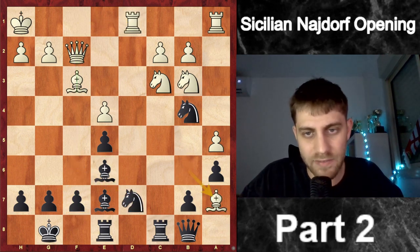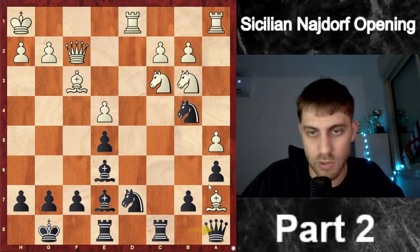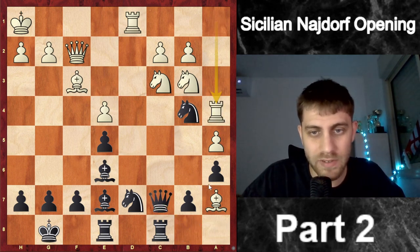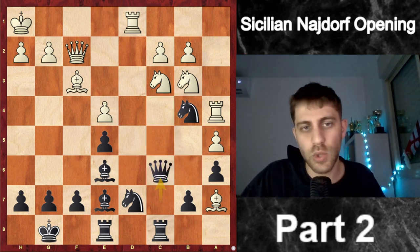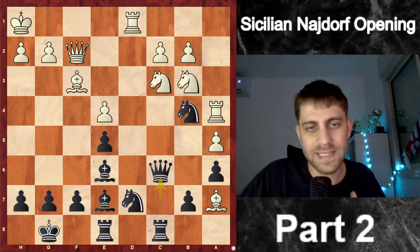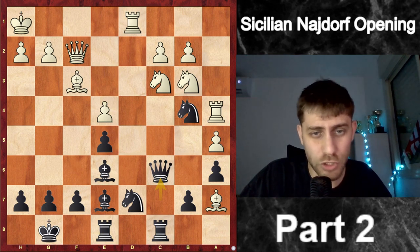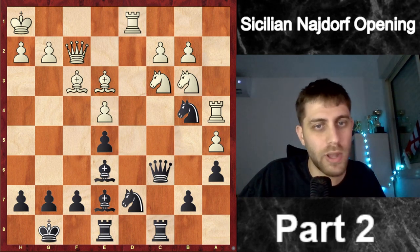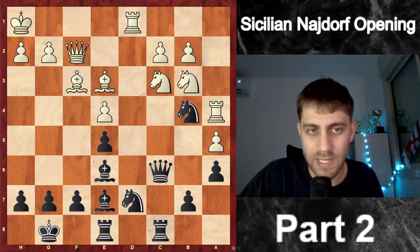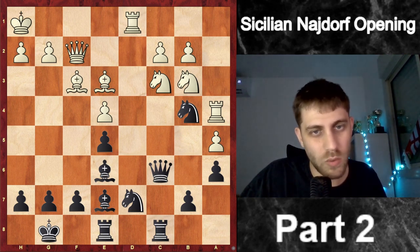He played Rfd1. I played Nd7, Ba7, Qc7 — of course bringing the queen into the game, not Qa8 where it does nothing. So Qc7, Ra4, and now I play Qc6. You can stop the video and think about what threat I made for white. My opponent unfortunately didn't see it — he played Be3. Now stop the video and think: how can I win this position? What is the tactic that crushes white's structure?